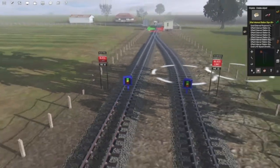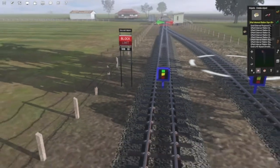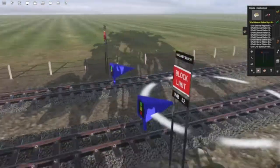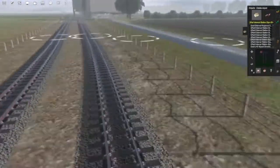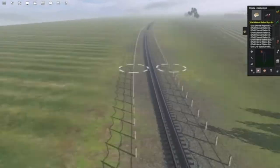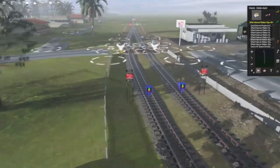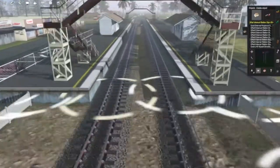We've put invisible signals here just for the computer-controlled AI driver trains. The location board tells you what territory you're going into next — on this end we have Wallaby Beach, on the other end West Junction, and when going into Wallaby Beach this section is called Dunnan. Everything works; I've triple-tested it and I've yet to try it with AI trains, but we know it works.